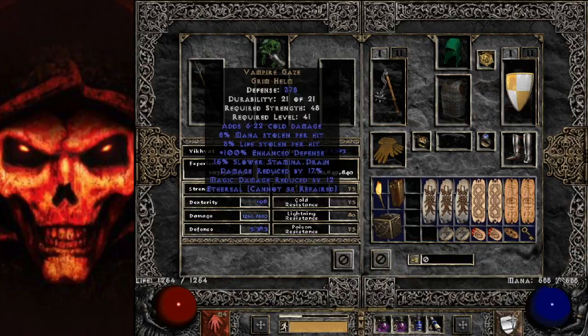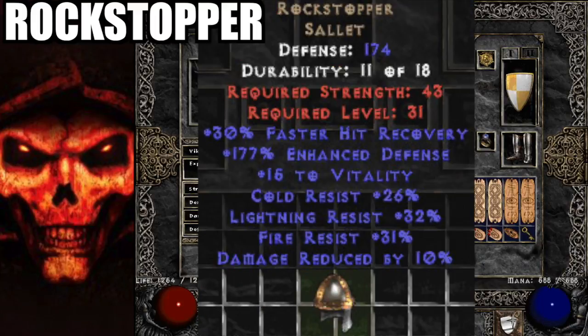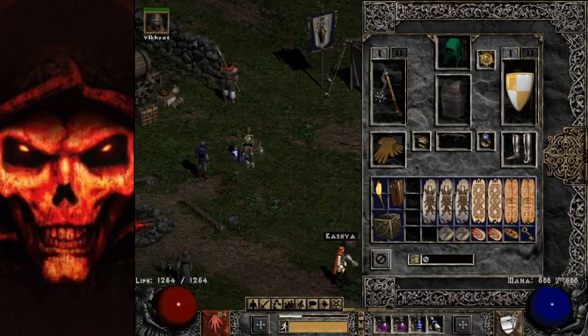Can't find Andariel's Visage or Vampire Gaze? Tal's Mask has life steal and resistance and is really easy to get — definitely the type of mask you're looking for. Can't find that? Maybe a Rockstopper is decent, but you should be able to find Tal's Mask relatively easily. Your mercenary needs life steal to be effective; if he can't heal himself you're going to be in trouble.